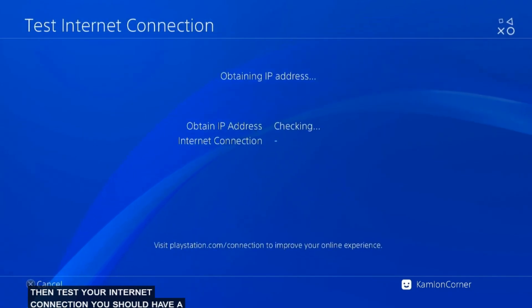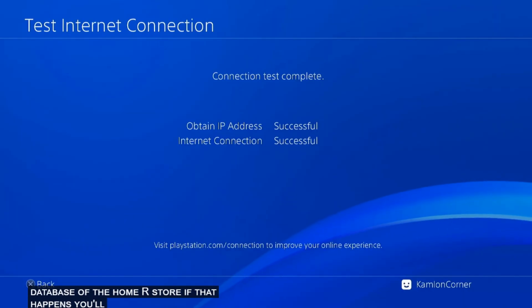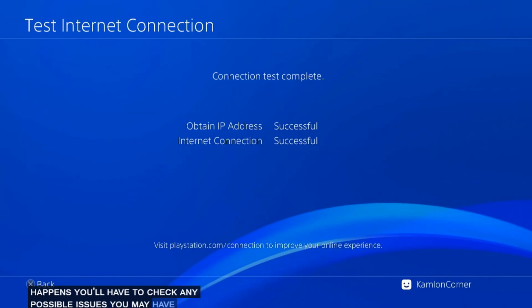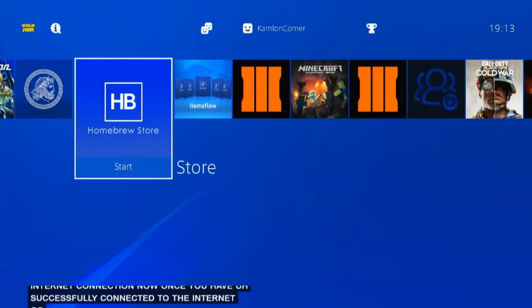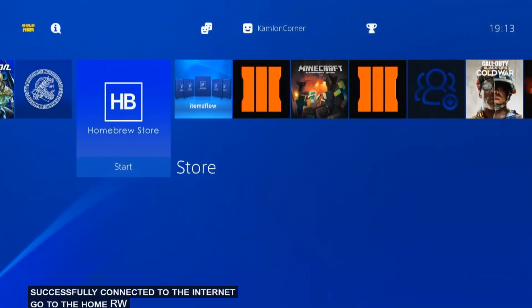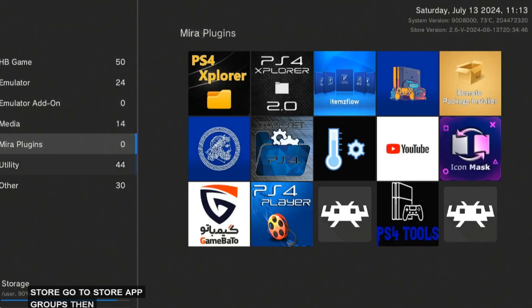You should have a successful internet connection here, otherwise you won't be able to connect and use the database of the Homebrew Store. If that happens, you will have to check any possible issues you may have with your internet connection. Once you have successfully connected to the internet, go to Homebrew Store.